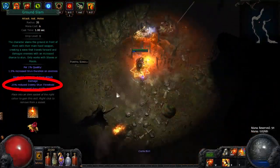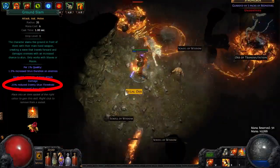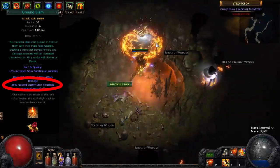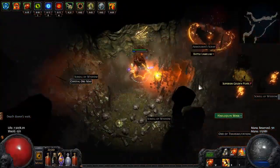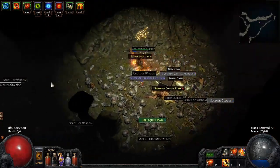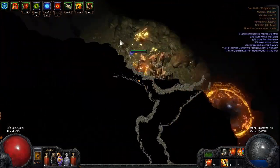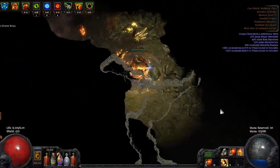Ground Slam's implicit 25% reduced enemy stun threshold and increased stun duration keeps monsters from attacking you, as they're almost permanently getting stunned. But Multi Strike and Ground Slam also requires a little more skill, as you have to position yourself to get only attacked from one side. If monsters approach you from multiple directions, your three slams will be split up.